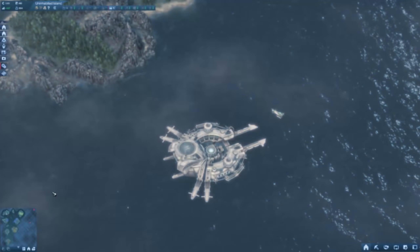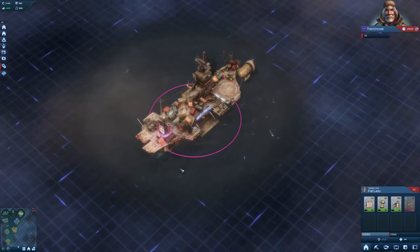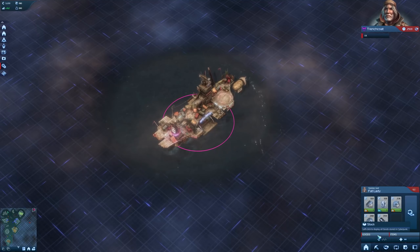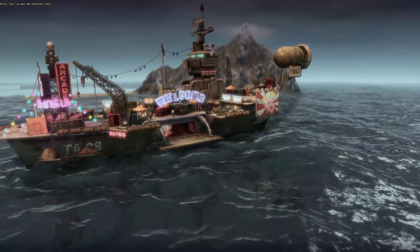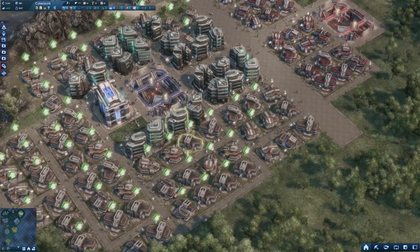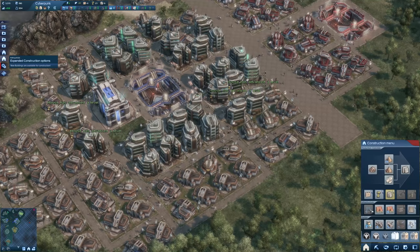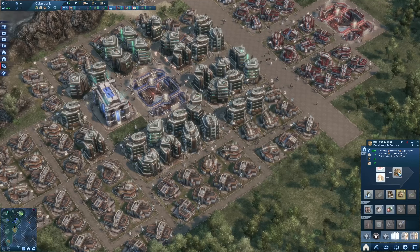Let's reduce taxes for the workers to the lowest level because I'd really like to upgrade some of them. Where's my ship? There he is - let's purchase some building modules and some concrete. That's 1600 credits - a lot of money. Unfortunately this didn't increase our reputation with Strindberg. That would have been too easy, I guess.